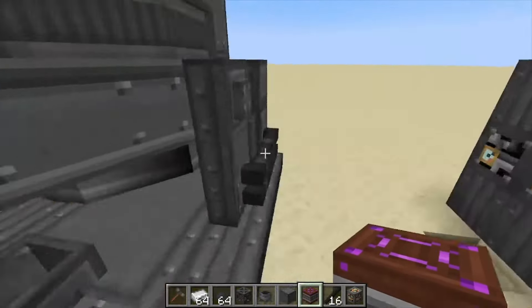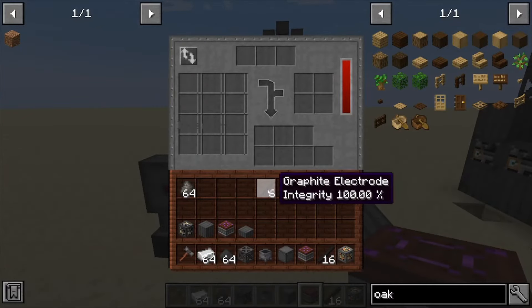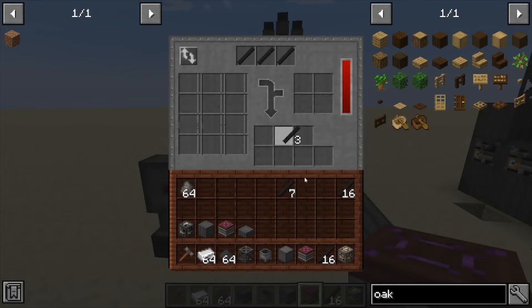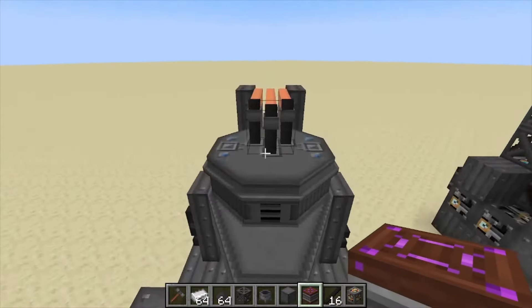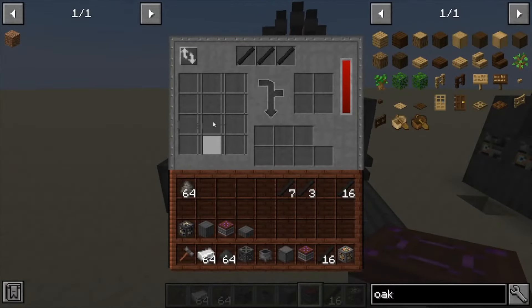Let's grab a power source, power up, and then we'll look on the inside of the machine itself. It might look a little confusing because there's a lot going on, but it's really simple once you know how. We're just going to take our graphite rods, throw them in — and you can kind of see they've been added in here.